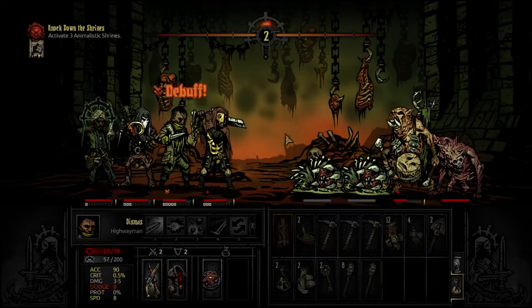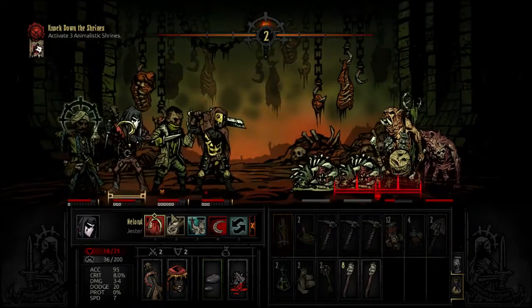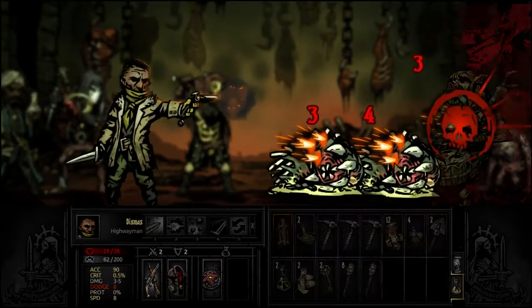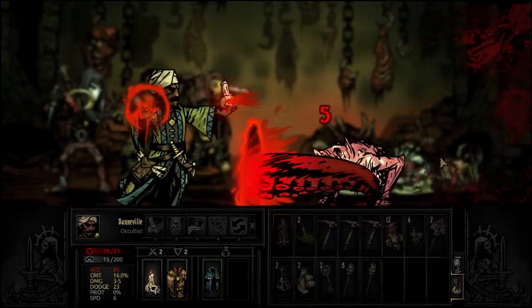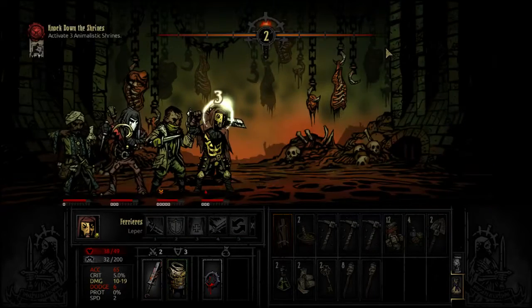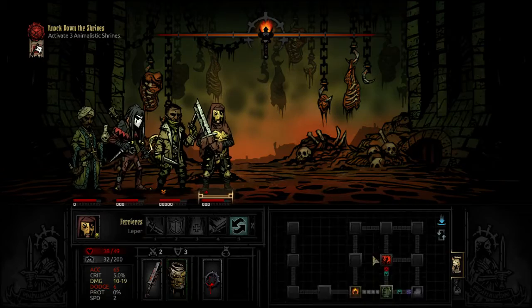Once you hit 100, the character will be tested, and if they crack and get an affliction, what ends up happening is they can affect the stress of everybody in the party. That doesn't always happen, but it's pretty common. When a character stresses out, there's that morale boost for when you kill something.